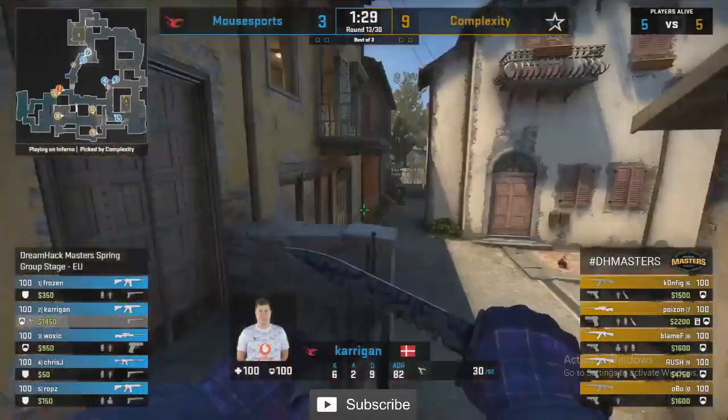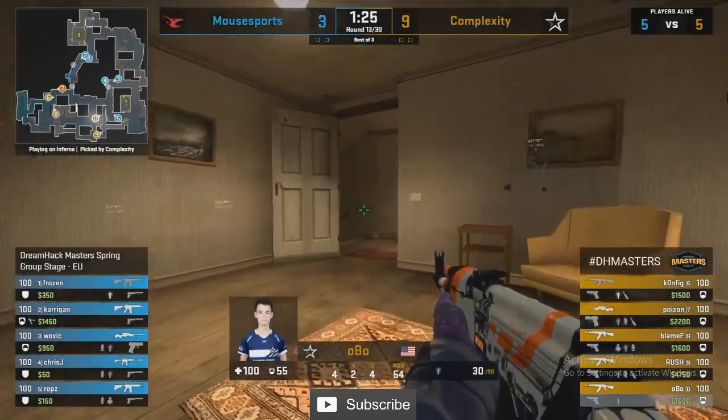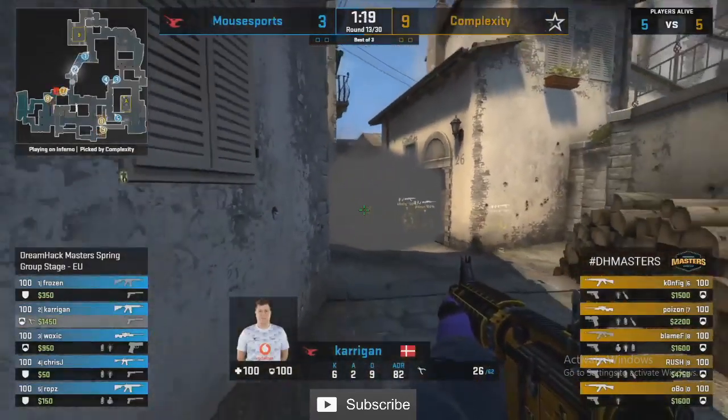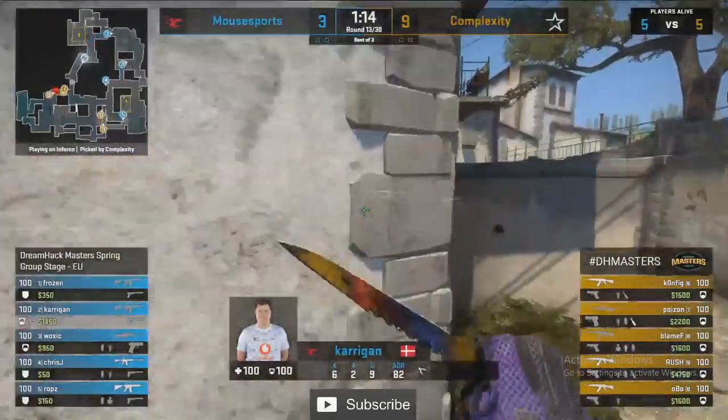Right now Complexity showing us a masterclass on the T-side of Inferno, 9-3 up. AWP for Woxic once more — Poison has his. The money has been good for Coal, unsurprisingly. Even if that head-to-head on the AWP side has been so favorable for Woxic — every fight really has been favorable to Woxic.